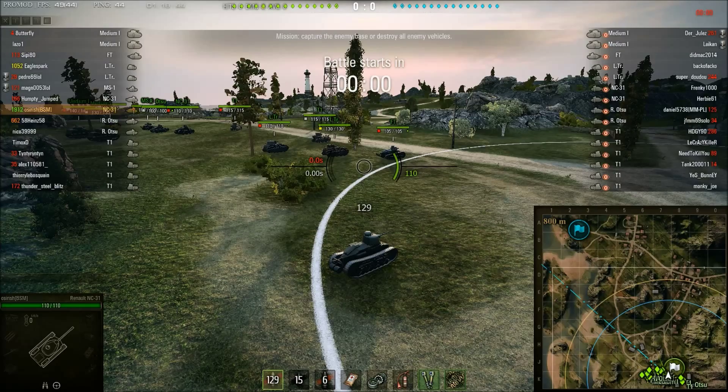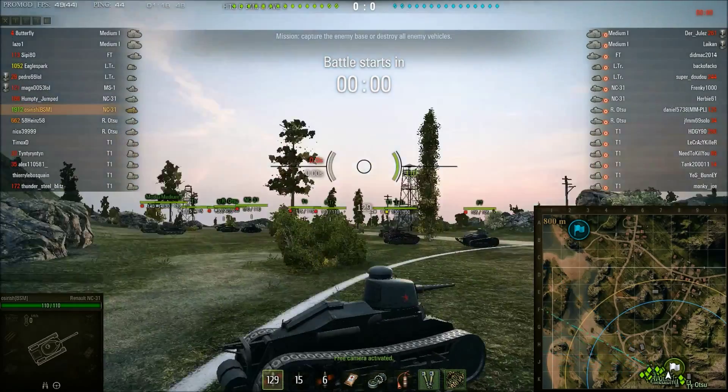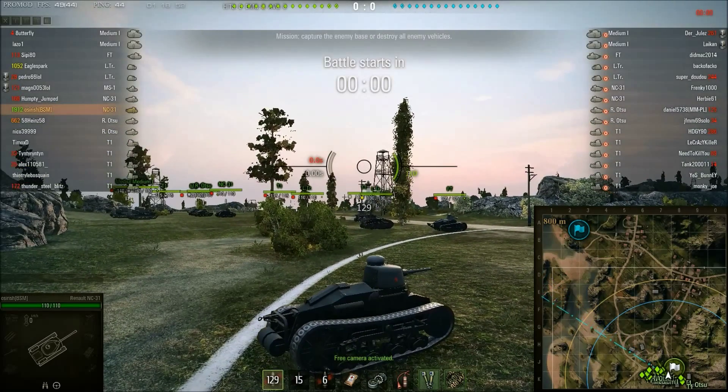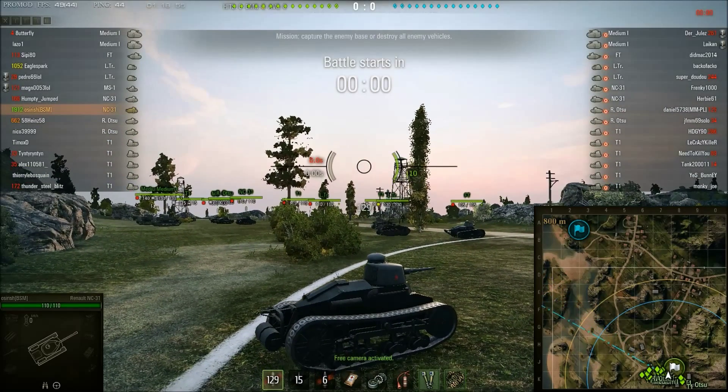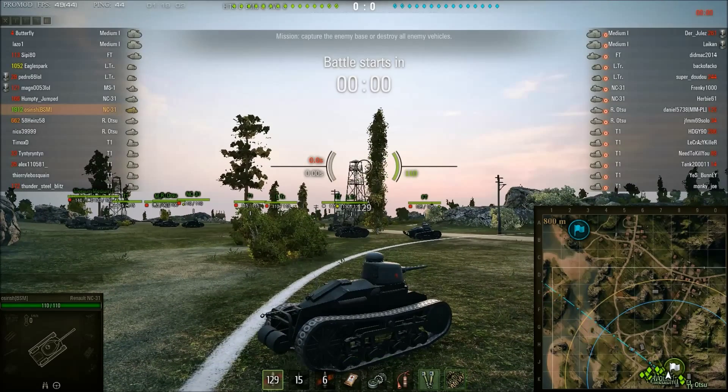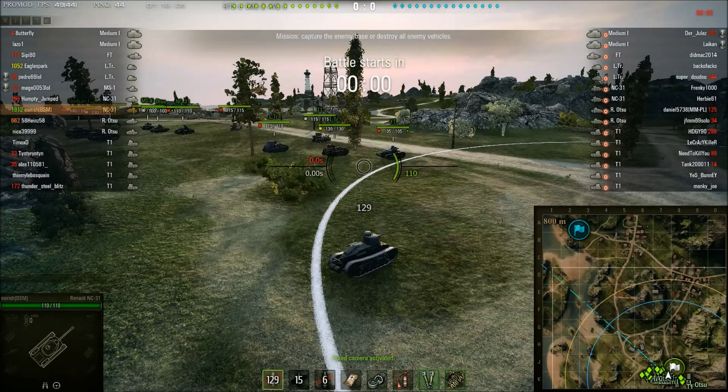The NC-31 is basically the FT — you'll see it over there. It's a French tank. The FT and the NC-31 are basically the same tank with a different gun. The NC-31 was sold to China by the French, so the FT and the NC-31 are indeed the same tank with a slightly different gun.